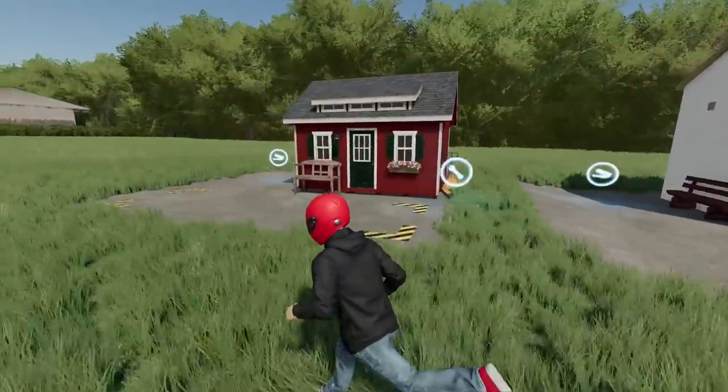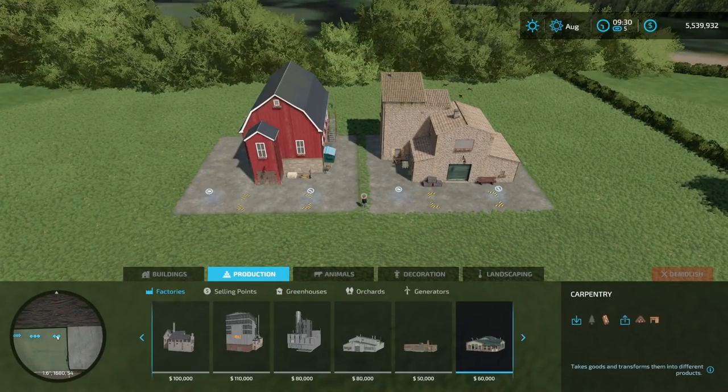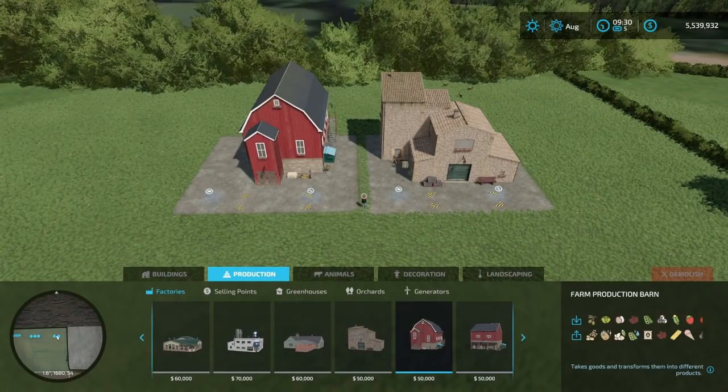This is for all platforms — not just PC. Once you download the mod, you're going to come down to your construction area, go across to production, then go down to factories. You'll find a farm production stone and a farm production barn — the stone is on the right side of the screen.